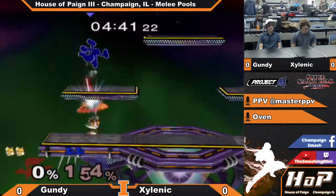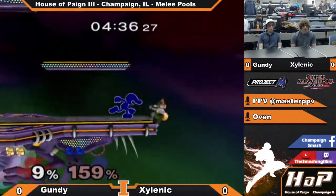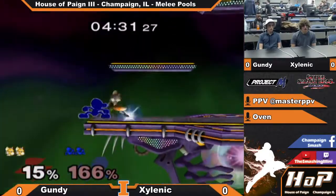Fox — pretty free kills above 150. Where is the up air? Are we going to see some dash up smashes? Quite possibly. Punishing that late fair by G-Dubs.